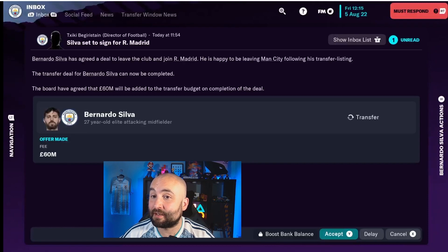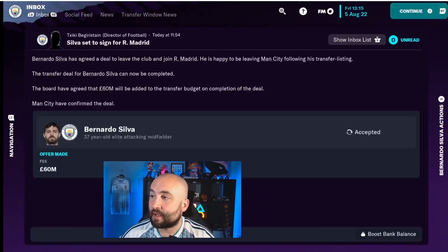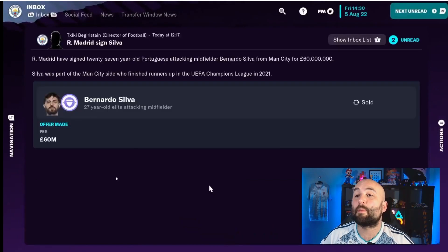The Bernardo Silva deal is ready to be completed — it's agreed, he's going to join Real Madrid. I'll get $60 million into my transfer budget if I accept this by pressing Y or triangle. We're going to accept it, and Bernardo Silva will be moved off to Real Madrid. That is how you make a sale in the console version of Football Manager. If you need further help with the console version, there are more tutorials available which I'll be updating and adding to as we go.